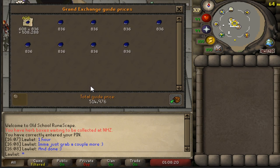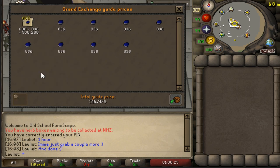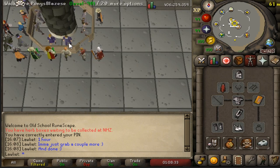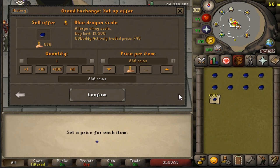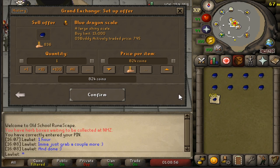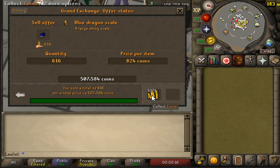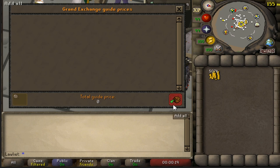Together it's 514K — not bad. And if we take out those eight dragon scales, it'll be 508K. So still a really good moneymaker; half a mil is not bad at all. Here I am putting them in the Grand Exchange. I listed them a little under market and a little over the OSBuddy actively traded price. I put them in for 824 coins each and let them sit for about an hour. I think it took about an hour for them to sell.